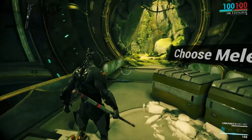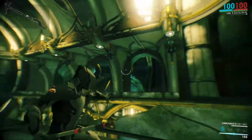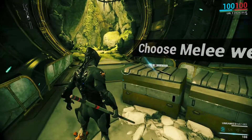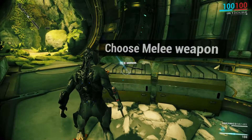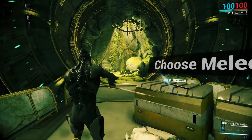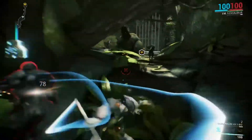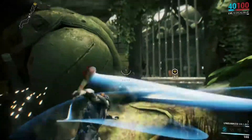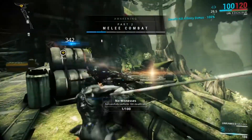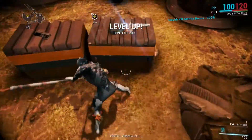Also, choosing the Bo means you can craft an even better weapon once you replace it. So go ahead and choose the Bo — though if you really think the Skana looks cool, that's fine too. With the Bo, we're able to copter through here and one-hit these enemies since they're only level one. You also don't have to fight every enemy you see — just get to your objective and get it done quickly.